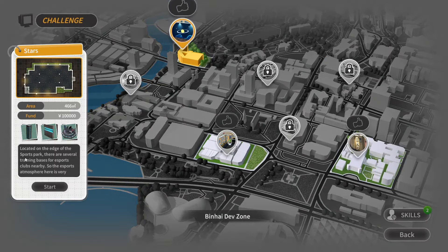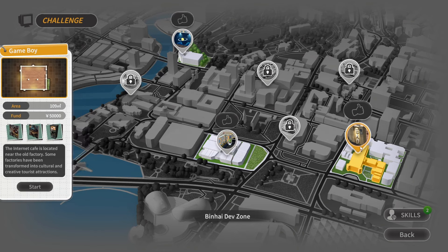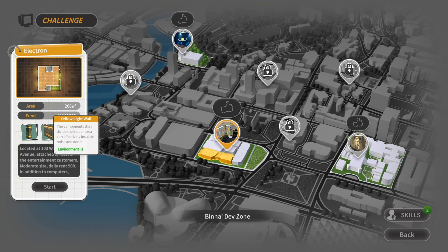Alright, let's see what this is. Located on the edge of the sport park, the internet cafe is located near the old factory. Some factory has been transformed into a cultural creative tourist attraction. Literary index — okay. Daily rent 900, additional computers attached. Most of the entertainment customers. Let's try this.